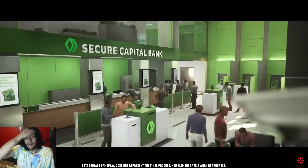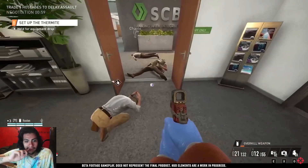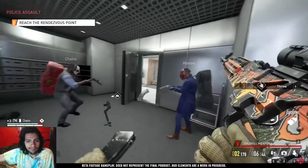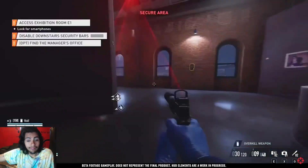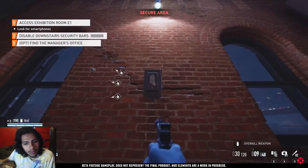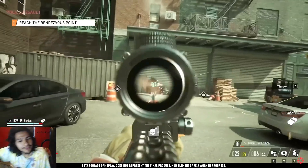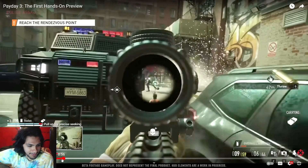I got to play two heists during the preview: Capital Bank and Surface Art Gallery. Capital Bank was your pretty standard heist where you go in and try to grab all the cash you can while also reaching your goal of infiltrating the larger vault for a bigger cash out. Surface Gallery on the other hand was an interesting twist on the heist system, with the goal being to steal displayed art in the museum — Mission Impossible style. That one's more of a stealthy in-and-out.